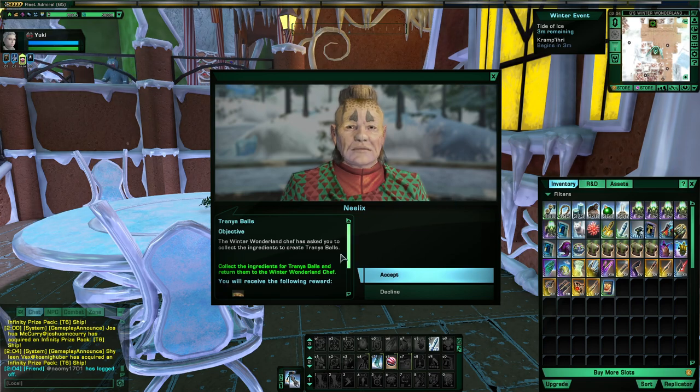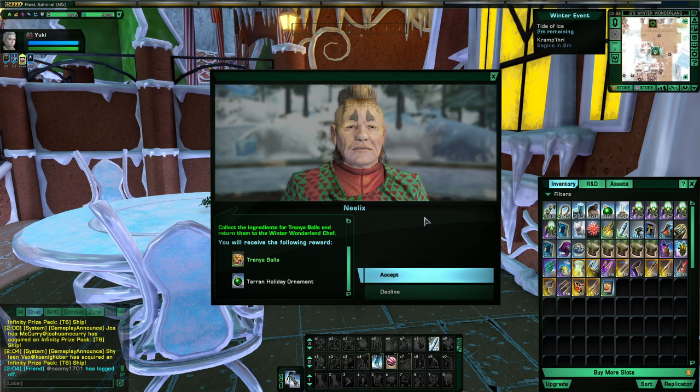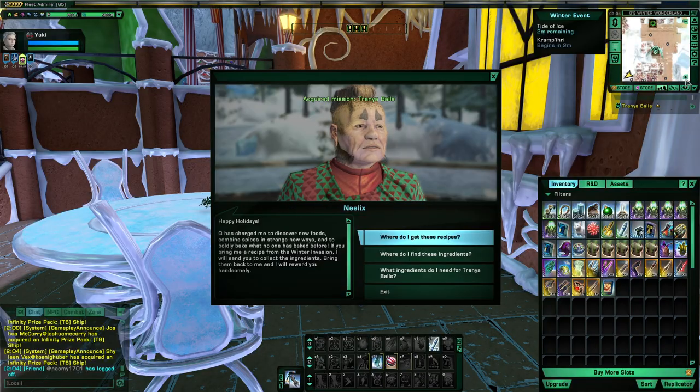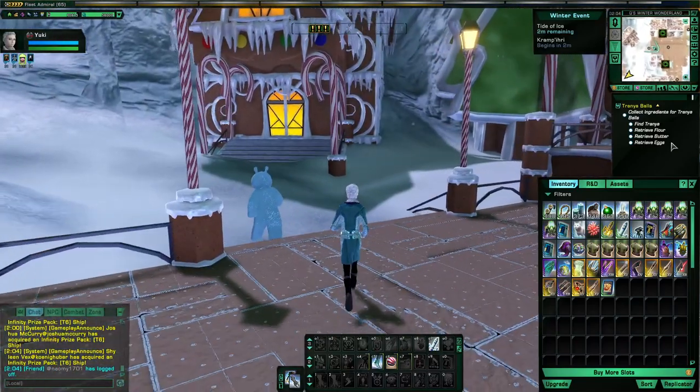Alright, let's see. So we'll get six Trania Balls and two Terran Holiday Ornaments. So what do we need? Trania, Flour, Butter, and Eggs.